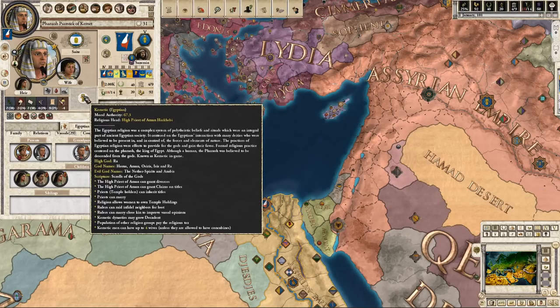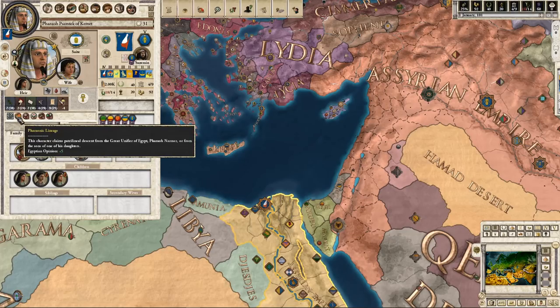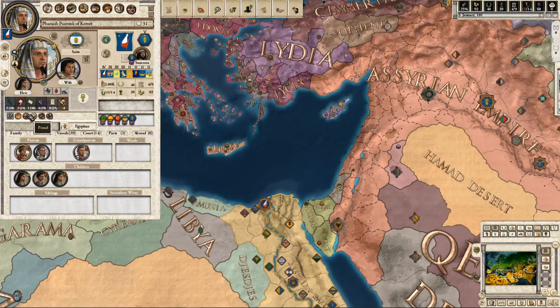Over here we are Kemetic, Egyptian. Here are all the rules of the religion and our stats. We're not great: 7 diplomacy, 2 marshal, 7 stewardship, 4 intrigue, 9 learning, and a negative 4 to our combat skill. We are a dutiful cleric. We have pharaonic lineage — kind of similar to the Saeed function of Muslims — claiming patrilineal descent from the great unifier of Egypt, Narmer. We are proud, honest, slothful, and also envious.